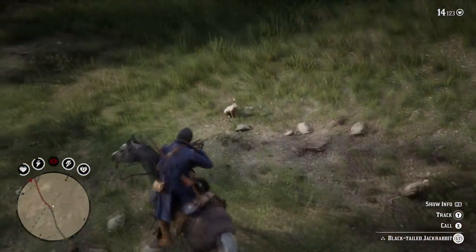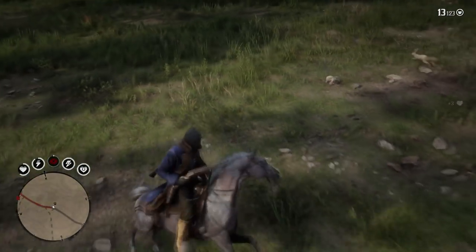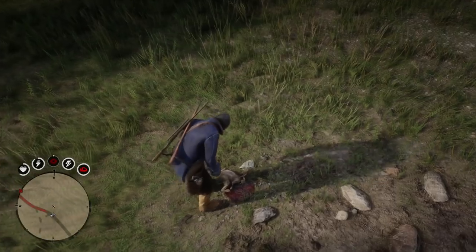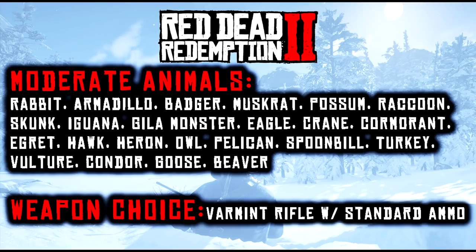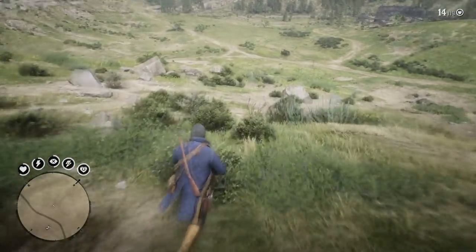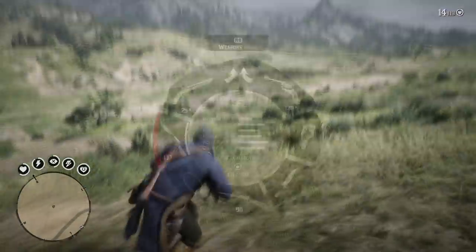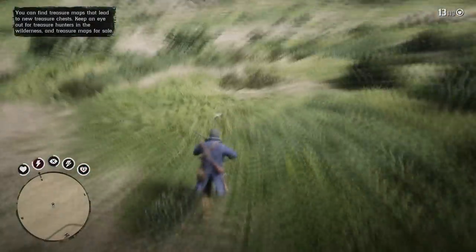For challenge number 2, we need to hunt 3 perfect quality rabbit pelts. This is super easy as well, as long as you have the right weapons on hand. In my hunting made simple guide, I pointed out the optimal weapon to use when hunting an animal depending on its size. Since the rabbit is a moderate sized animal, we can get a perfect pelt by using the varmint rifle. Rabbits can be found in the same general area south of Valentine near Twin Stack Pass. Use your binoculars to find 3-star rabbits, apply some cover scent lotion, activate Deadeye, and take 3 of them out with the varmint rifle.